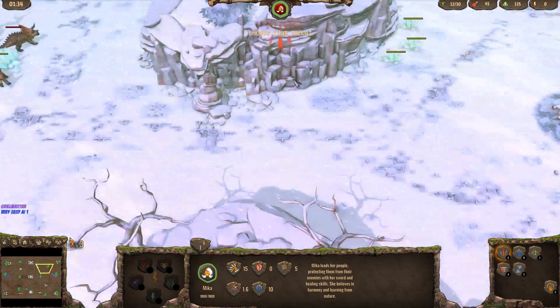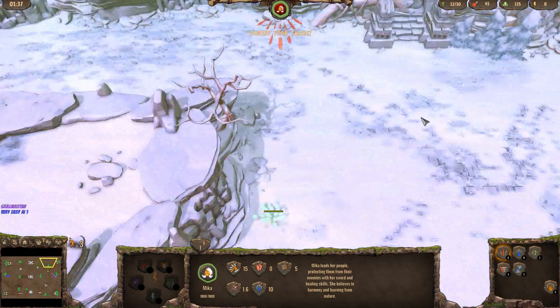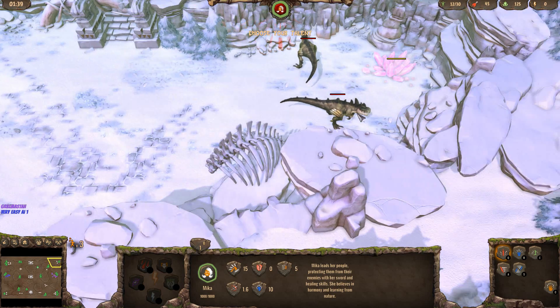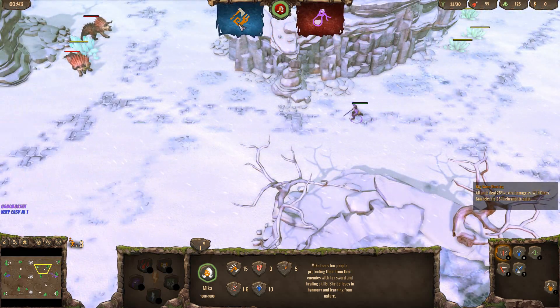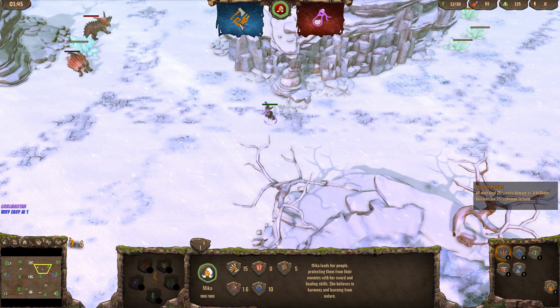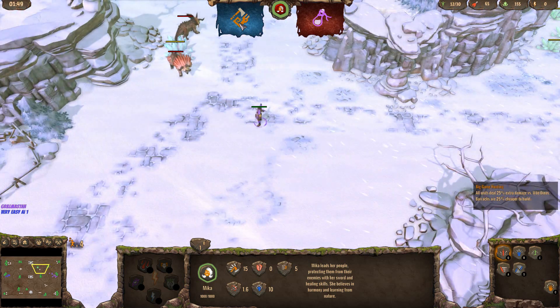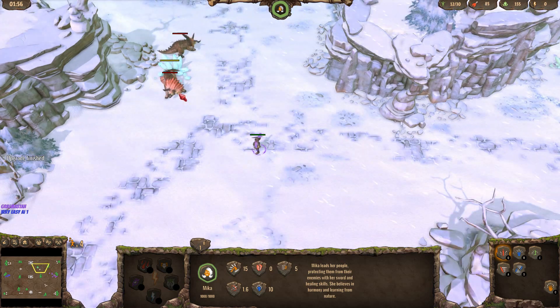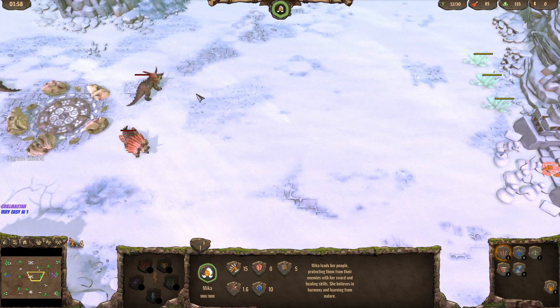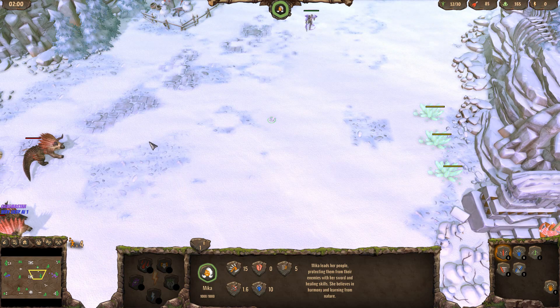Let's start heading out — this person alone is pretty powerful, this is like the hero class. We have T-Rexes over here, I'm not screwing with those. Choose our talent — you have a choice: big game hunting gives all units 25% extra damage versus wild dinos, barracks are 25% cheaper to build, or all units receive plus two regeneration and medics are 25% cheaper. I like just hitting hard.